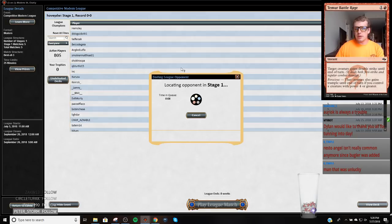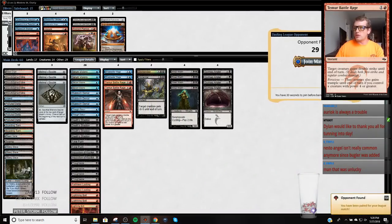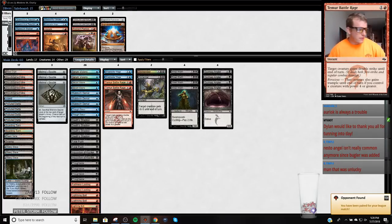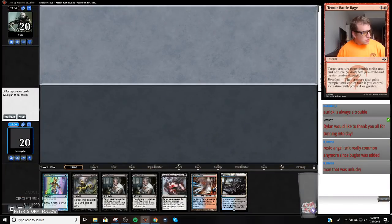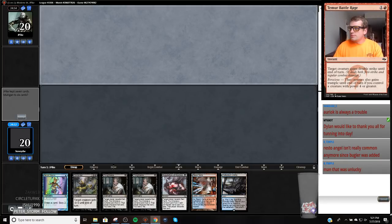The first game was unlucky. The second game, Humans kind of did what Humans does. Maybe I should have mulliganed my first hand. It's tough to beat Humans unless you can set up Death's Shadow Battle Rage or have Grim Lavamancer. Humans is a very good deck and it's very good against Death's Shadow.